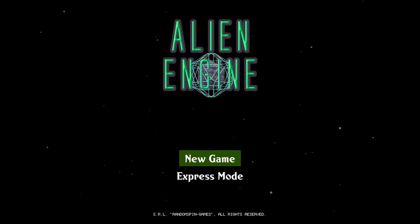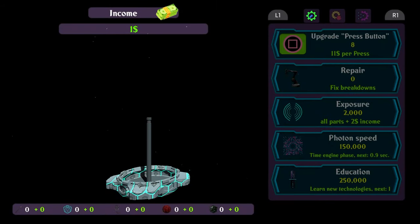How's it going everybody? PozenMobile here bringing another absolute banger of a platinum. Today we've got another one from Random Spin Games called Alien Engine, and you're looking at only a buck on the PlayStation Store with four total stacks.